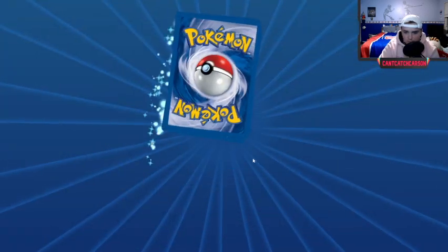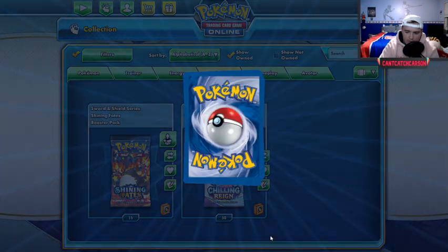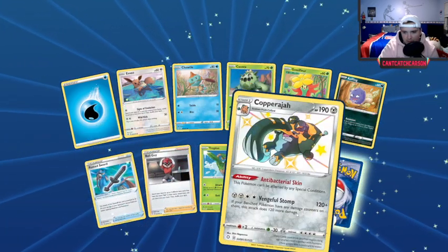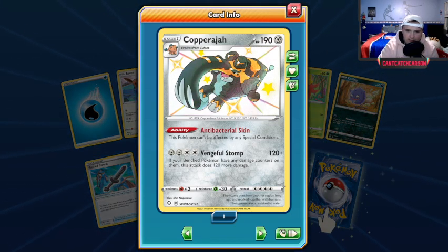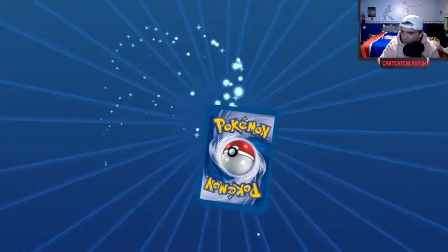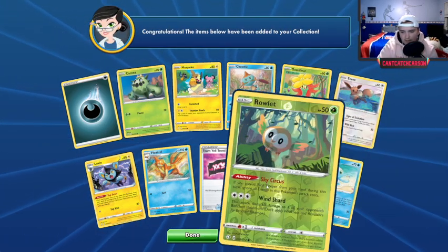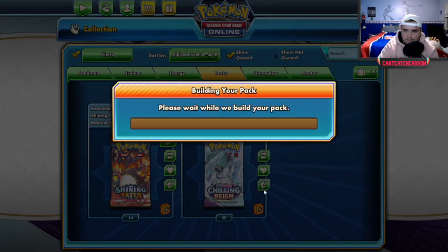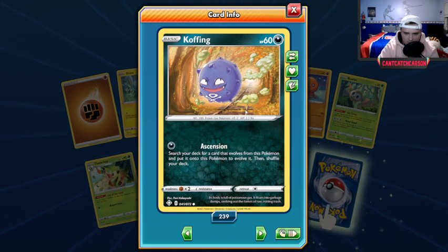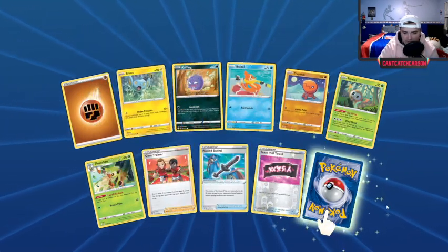We are nearing the end of the Shining Fates packs — no massive pulls except you could call the Alcremie VMAX massive, but I'm not a huge fan. Gym Trainer, that's a cool one. Shiny Copperajah — the shiny makes no difference to me on this one but I do like Copperajah. Delmise V — I use that in a deck, pretty cool Pokémon, not a bad pull. Manaphy reverse rare, okay with that. This Cofagrigus art — once I zoom in I appreciate it more. Love Shanx, huge fan. Hollow Rillaboom — almost to the good stuff.